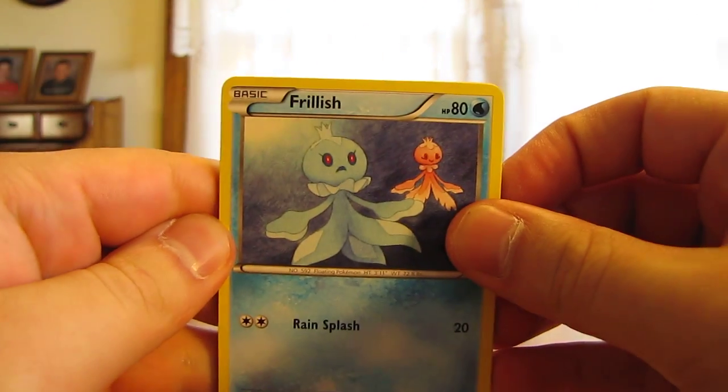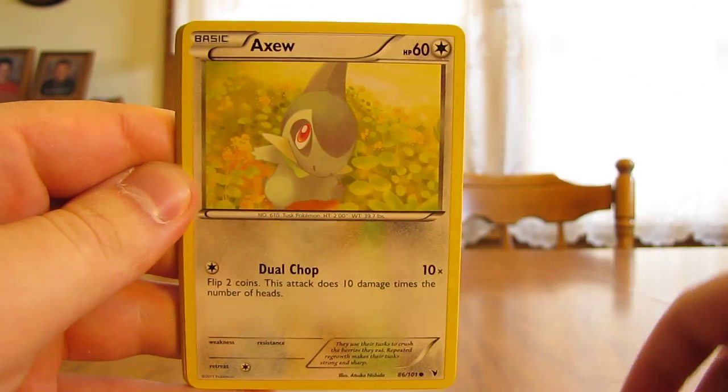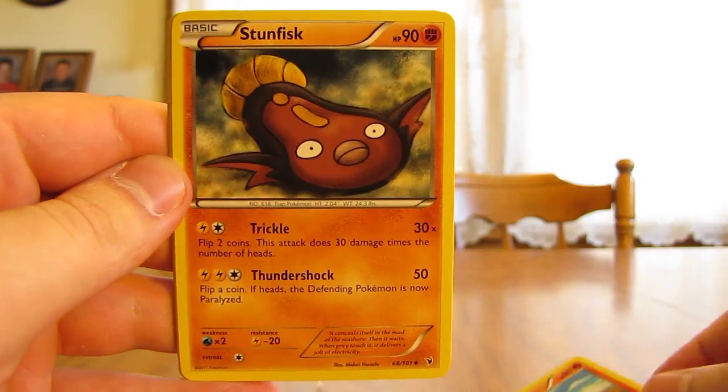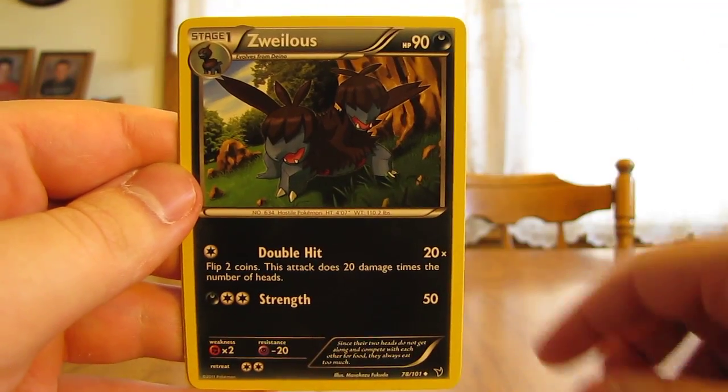Start the pack off with Frillish, Tynemo, Axew, Mianfu, Larvesta, Stunfisk, Palpitoad, Zuelis.